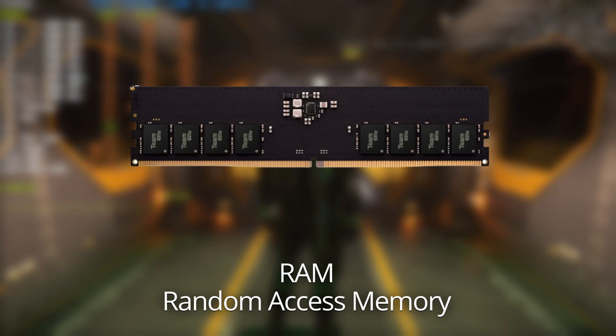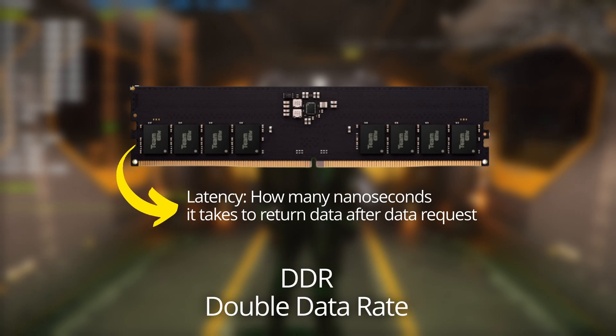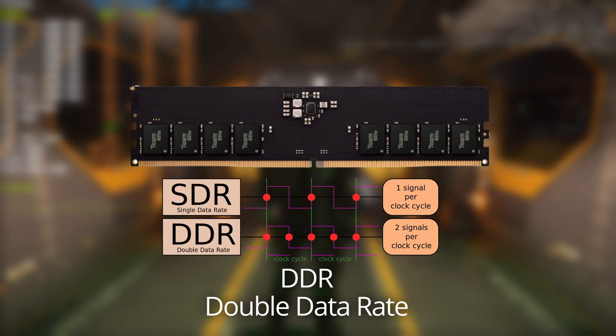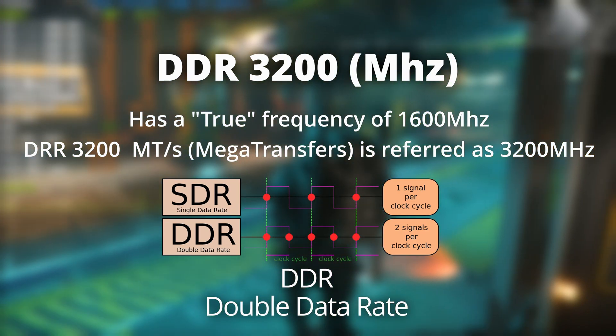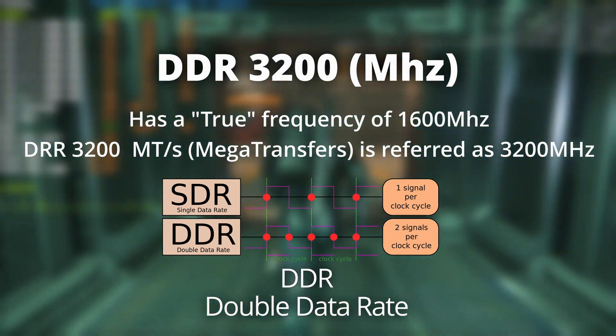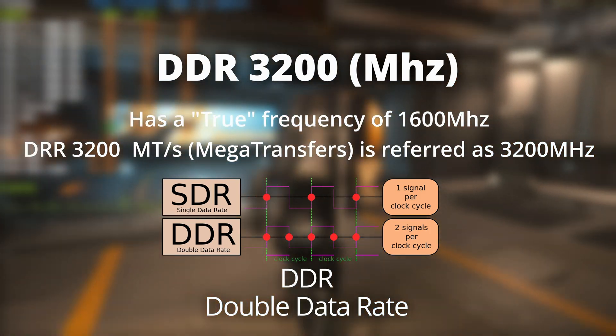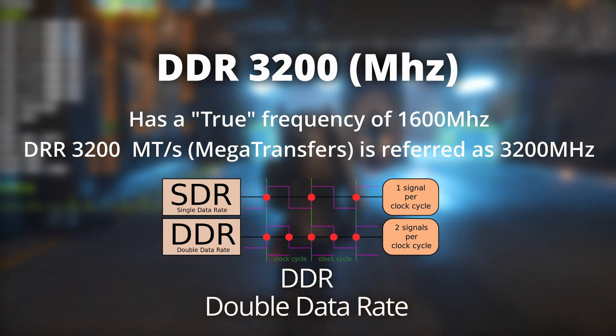Therefore, one of the key performance indicators for memory is the latency. DDR stands for double data rate, which means for every clock cycle the random access memory can read two data signals. These data signals are carried on the up curve and down curve of the clock cycle. So in DDR terms, when you see any frequency label on your stick — let's say 3200 MHz — the true frequency is actually 1600 MHz, because one cycle carries two data points.